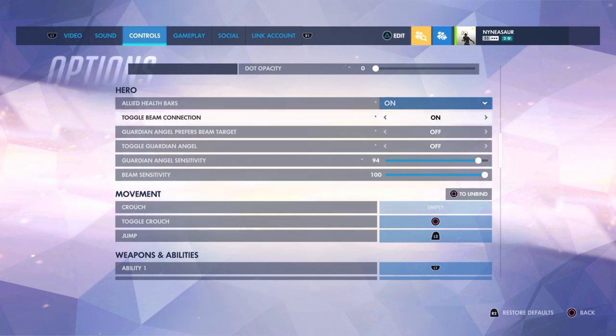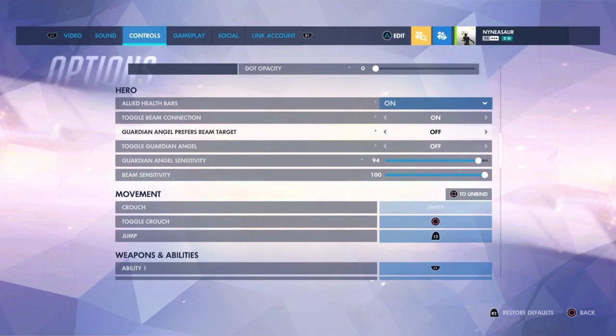Toggle beam connection — for me it's just so that I don't have to hold down the button. If it's on, you just press it once and it's on. And Guardian Angel Preserve Beam Target is what allows me to heal one person and fly to another. It's more of a preference thing — when you have it off like I do, you have more freedom of movement. But if you have it set to prefer on, you can do things like take the whale in Eichenwalde, float there for a couple seconds, and then zoom right back out.